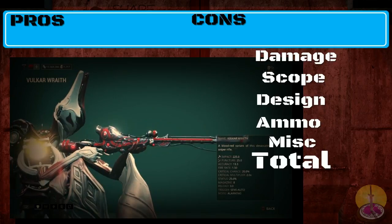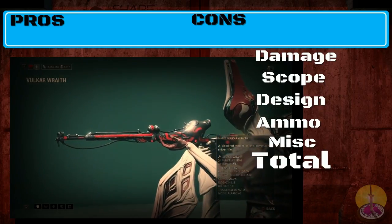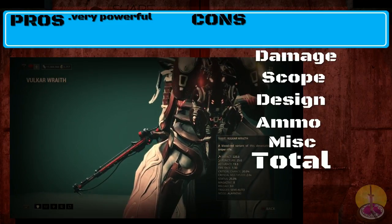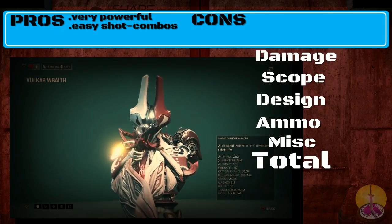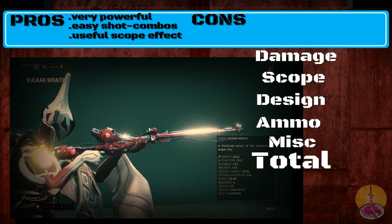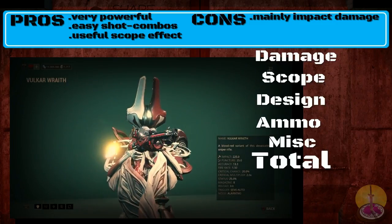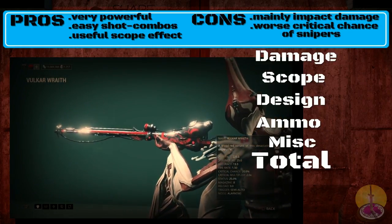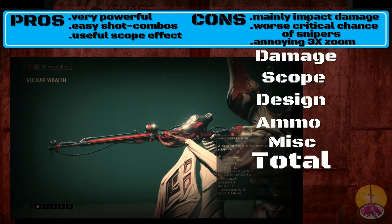Let's move on to the pros and cons of the Volcar — mainly the Wraith, but all the cons will apply to the plain Volcar as well. For pros: it does an ungodly high amount of damage. Also, thanks to its large magazine, it can do quick follow-up shots for the shot counter combo. And the scope is a nice addition — you've got three levels of zoom, so you can definitely hit targets at long range. For cons: it is mainly an impact weapon, which is a bit of a downside since impact is the least desired of the three damage types. The critical chance is the worst of all sniper rifles at only 20% starting out, though its DPS makes up for that. And handling three zoom-ins can be tedious at times.